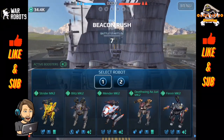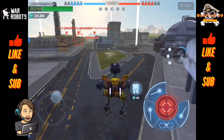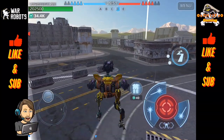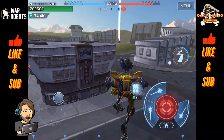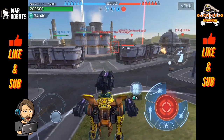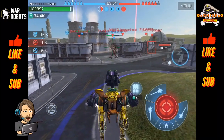Here we are dropping in on the second match of the video. This is Beacon Rush once again and we are on Power Plant. Starting off with the Strider — I want to make sure that I get at least one, maybe two beacons here with the Strider. He's really effective on these smaller maps with a lot of cover. All those dashes really make him a useful beacon runner. I picked up one beacon, this one should be the second. Looks like we've got a Blitz and possibly a Loki trying to press over, so I'm just going to try and keep them at bay.